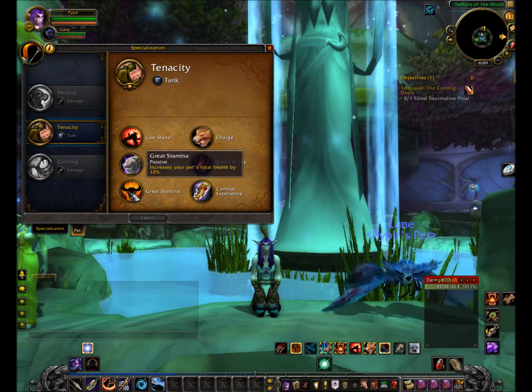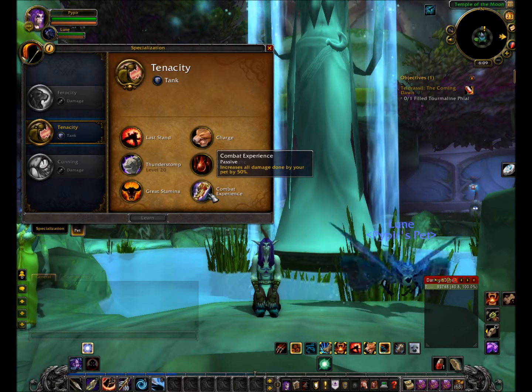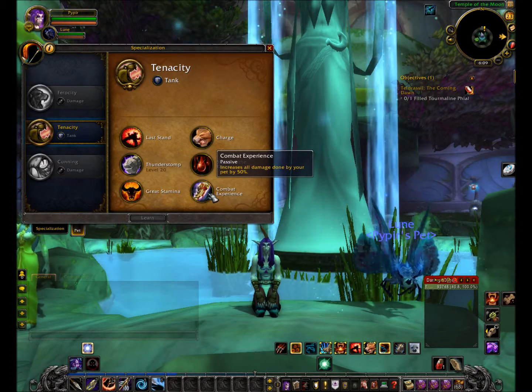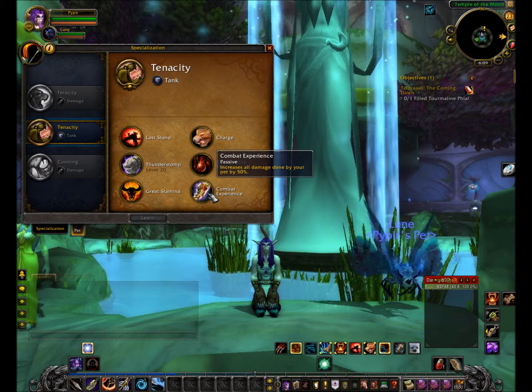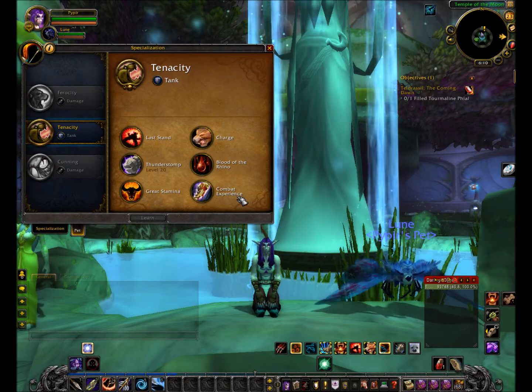Great Stamina increases your pet's total health by 12 percent, and Combat Experience increases all damage done by your pet by 50 percent. All of this stuff is very useful and makes your pet almost indestructible.